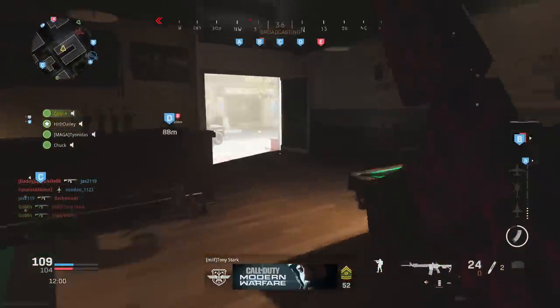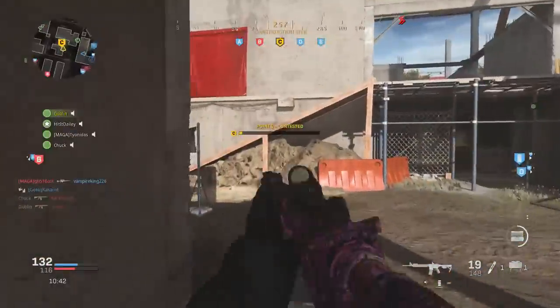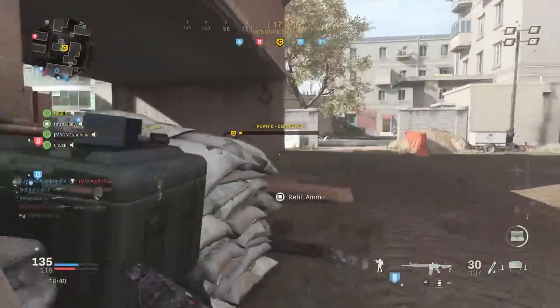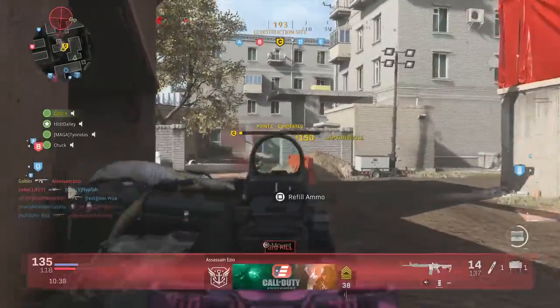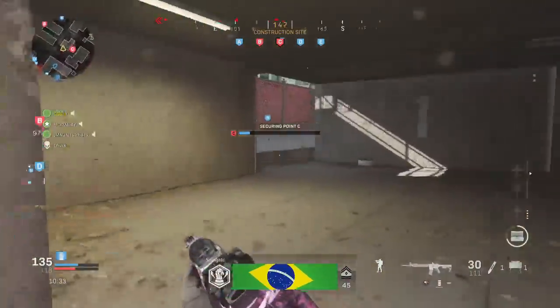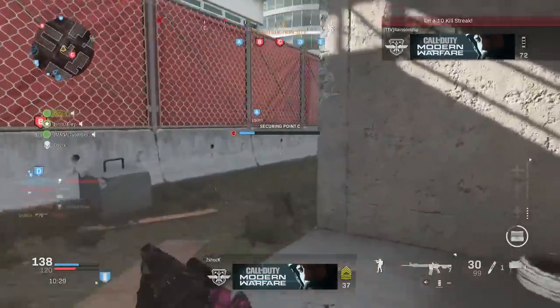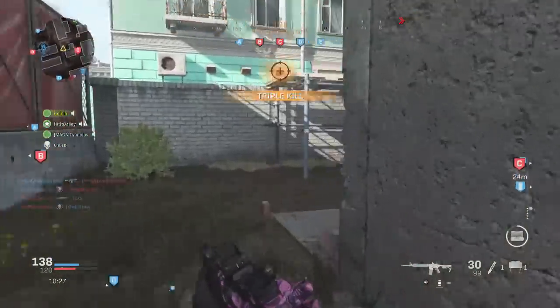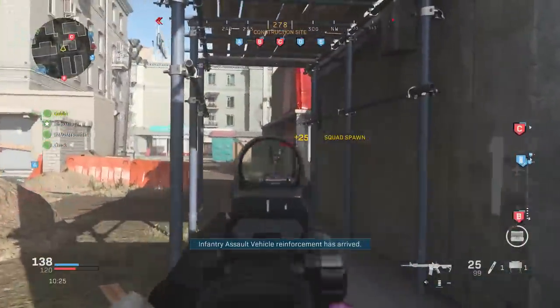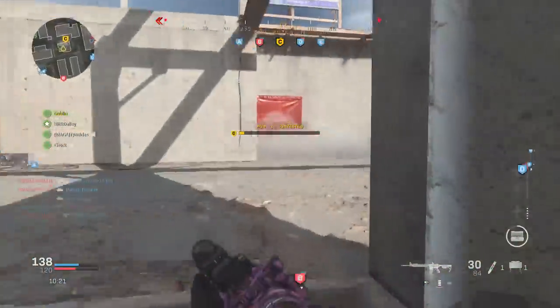Compared to other Call of Duty games, these weapons and class setups have a lot of negatives or cons, especially because of the way the gunsmith works in this game. I really love how the gunsmith works, but in order to get good attachments on your weapons, you have to sacrifice and actually take on a lot of negatives. Know your win condition — know what makes a setup good and know what the weaknesses are.